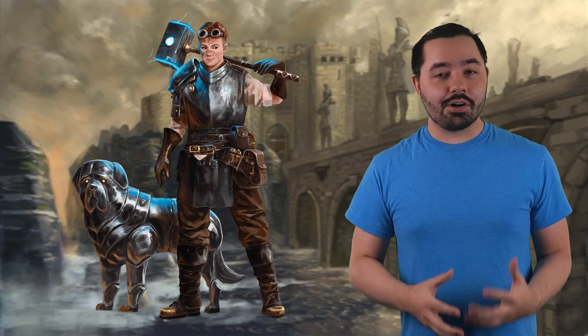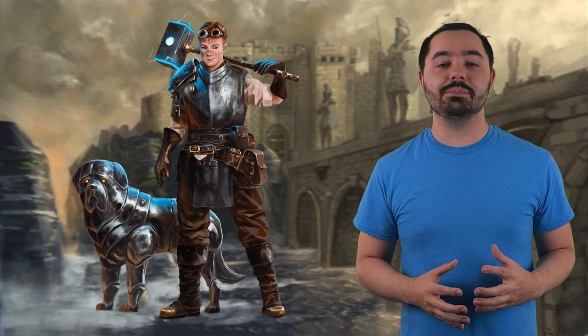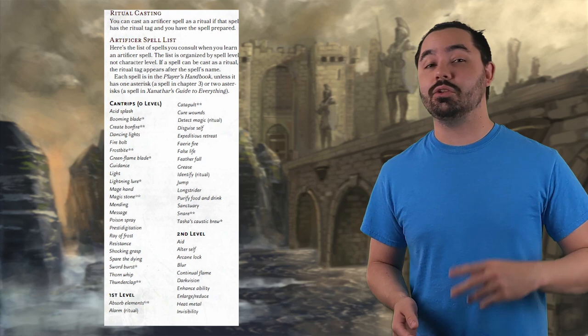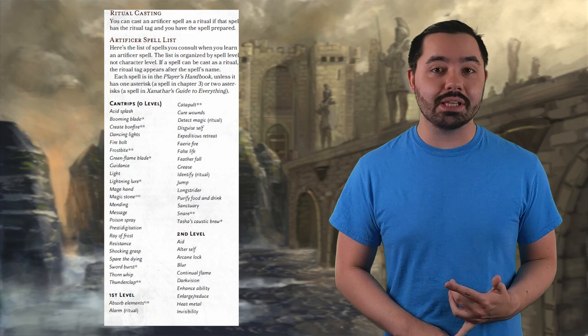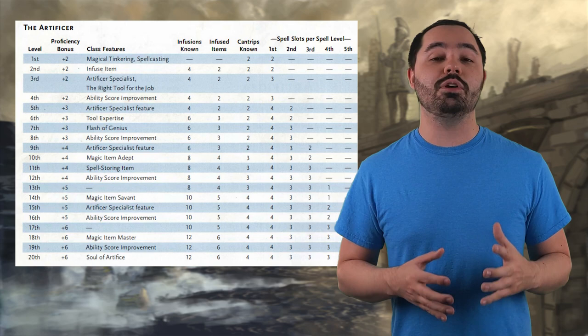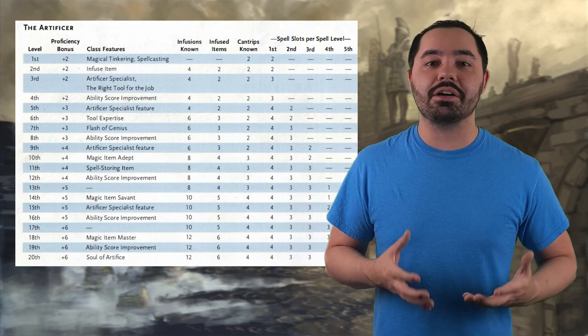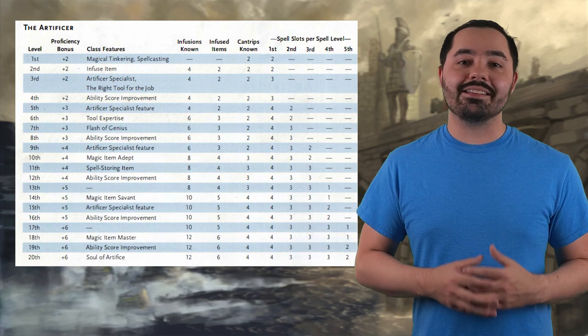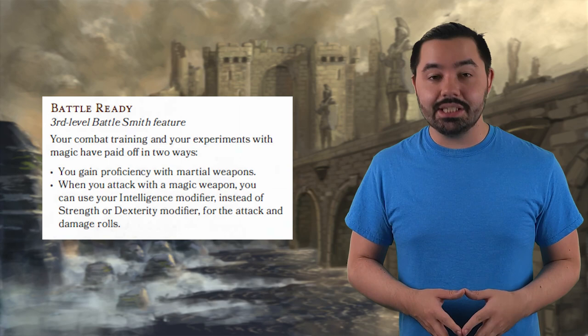First up, at number 10, we have three levels of Battlesmith. The Artificer is the new kid on the block for D&D classes, and the Battlesmith is one of, if not, the best subclass for the Artificer. For three levels of Battlesmith, you get a whole lot. At first level, you get spellcasting, including two cantrips. Some really good cantrips are on that list, such as Booming Blade and Guidance. Additionally, you get Magical Tinkering, which isn't really that good. However, at second level, you get Infusions, which are amazing. You can buff your armor, make your swords better, or make yourself a bag of holding.